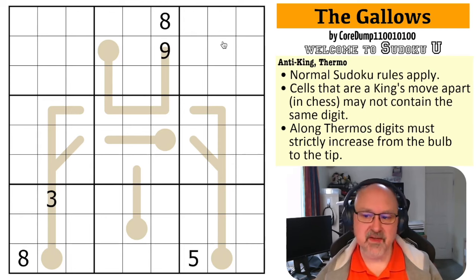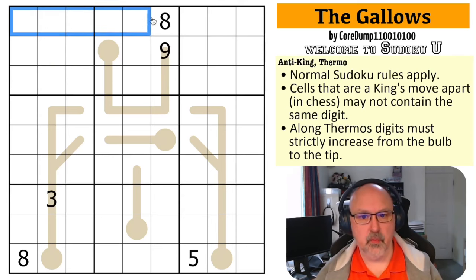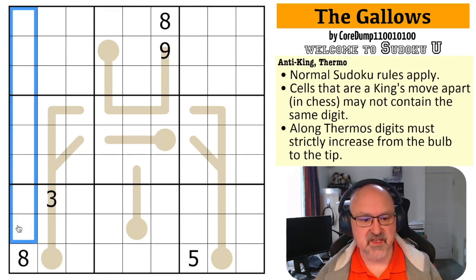Normal Sudoku rules apply: in every box, every row, and every column, the digits one to nine must be placed without repetition.